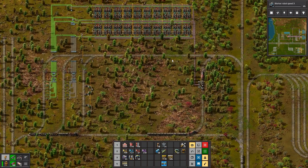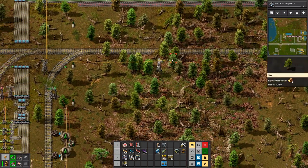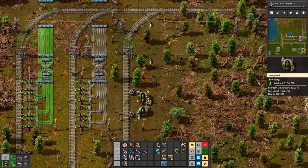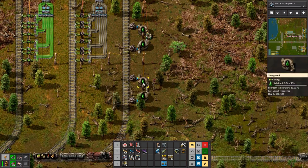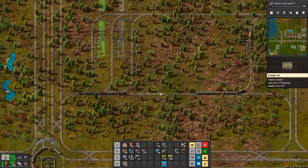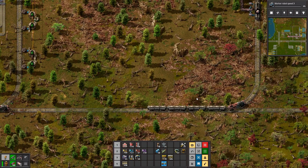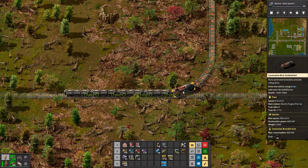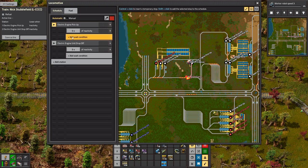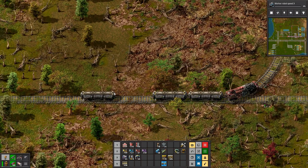What are you getting — advanced circuits? It's not really a surprise. Why are you just sitting there? Where are we going? Oh, electric engine pickup and electric engine drop-off — but we only need one wagon.